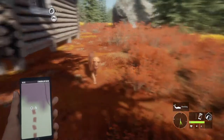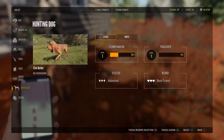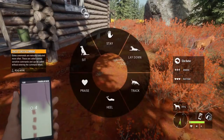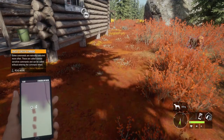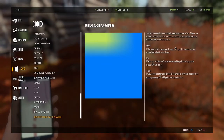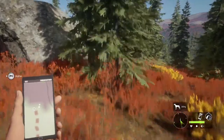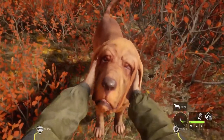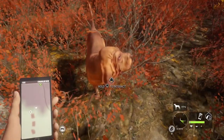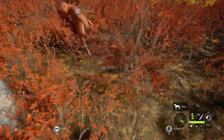Companions at 33%. Some commands are naturally executed more often — these are called context-sensitive commands and can be called without entering the command wheel. If you're within range, just press down — you don't have to hold it, which is good. I can't see anything regarding the treats, so I don't know how I'm meant to give you a treat. If I come right up to you, just a tap gives you a pat.